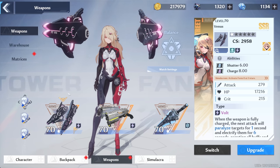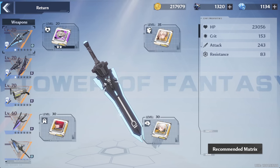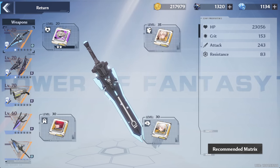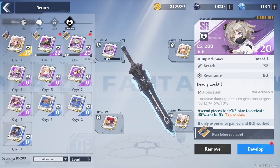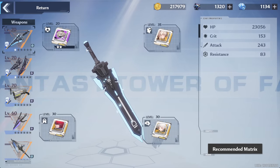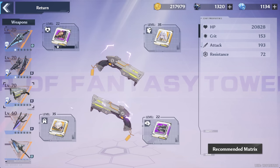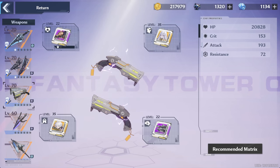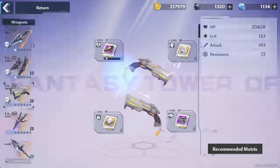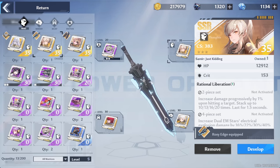Rosy Edge's ability is so cool and so strong — its charged attack beyblade is actually strong in Tower of Fantasy. Since you really only want one shatter weapon on your team anyway, King would have to replace Rosy Edge, so I went with Dual EM Stars. Having Volt as your main source of damage has its downsides though — for some reason I feel like a lot of stuff has Volt resistance. In terms of matrices I'm mostly just focused on the pure stat aspects; I'm not really going for sets at the moment, mostly because I can't really make any. I have SSRs in nearly every slot, so it almost doesn't make sense to raise more purples when somewhat soon I can start making two and even four-piece SSR sets.